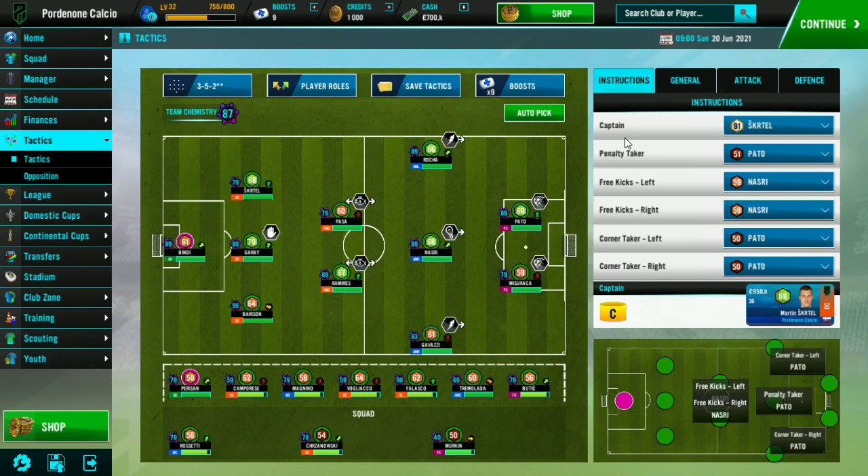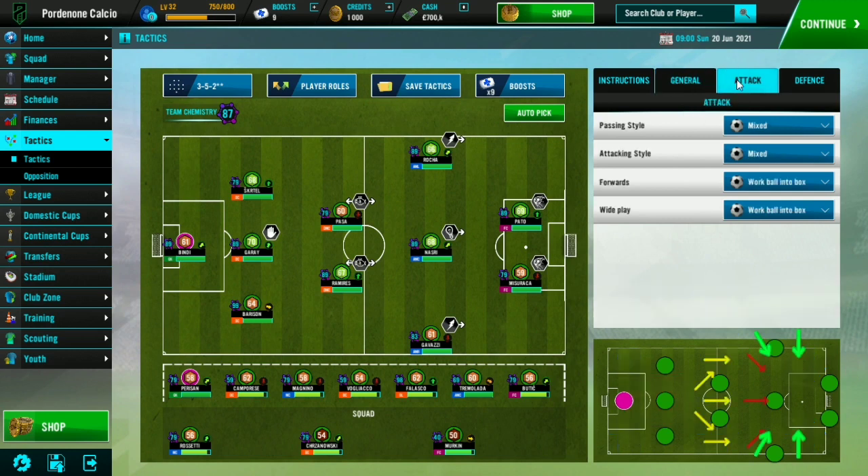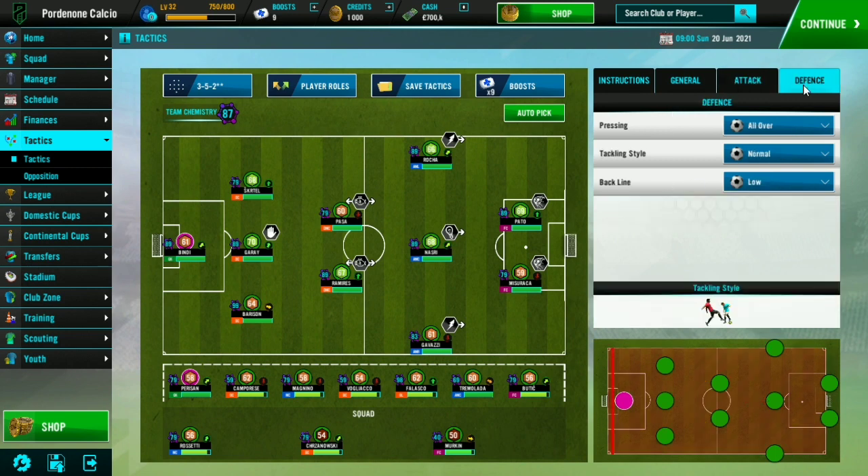Moving on to the instructions — you pretty much want to set the highest rating in each role; that's up to you at the end of the day. For general settings: width narrow, mentality defensive, tempo slow, creativity adventurous. For attack: passing style mixed, attacking style mixed, forwards work ball into the box, wide play work ball into the box. And for defense: pressing all over, tackling style normal, and back line low.